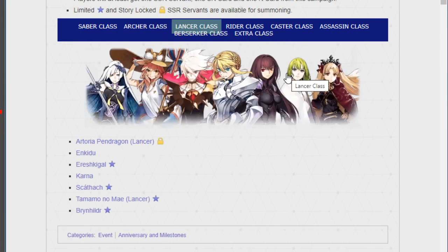Let's go on to Lancer. We've got Scathach, Enkidu, Ereshkigal, Lancer Artoria, Karna — not Kama, there are two different K-Indian servants — Summer Tamamo Fox, and Brynhildr. The only one of these I currently have is Scathach.